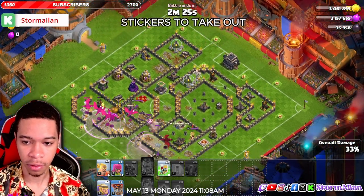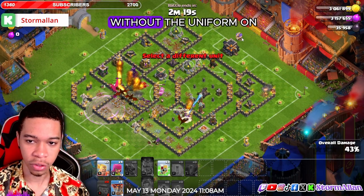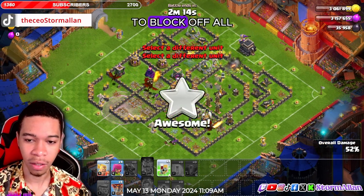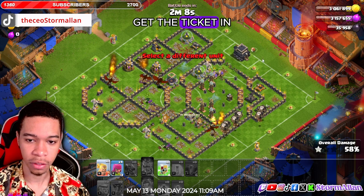I'm gonna use these kickers to take out one of those air defenses. Both the giant throwers to take out the air defense on the back. I'm gonna use the yellow cards to block off all the inferno towers. Get the kickers into the base.